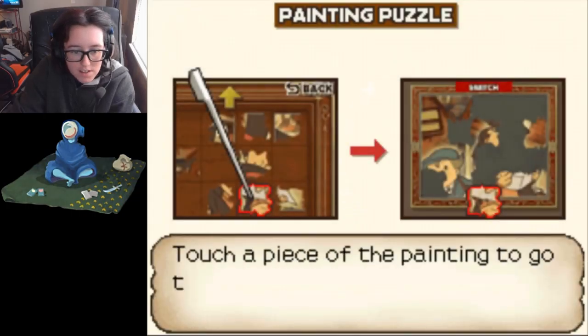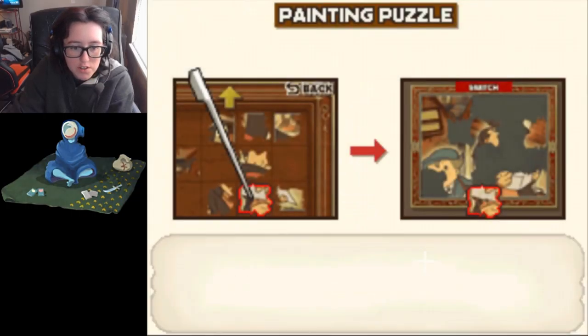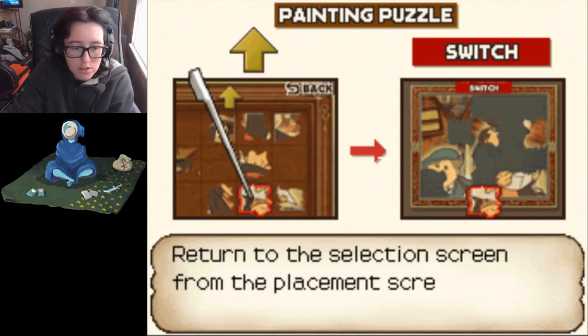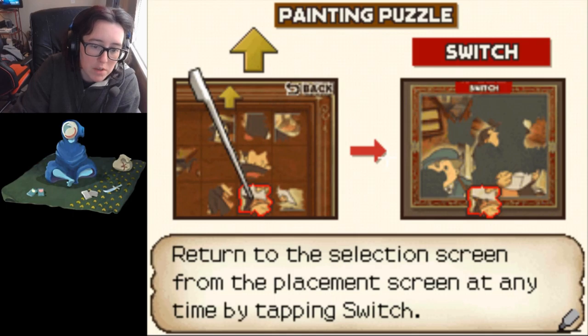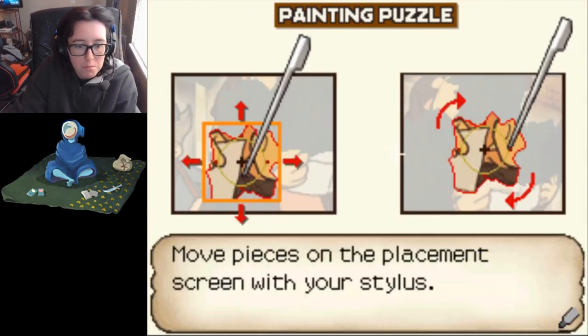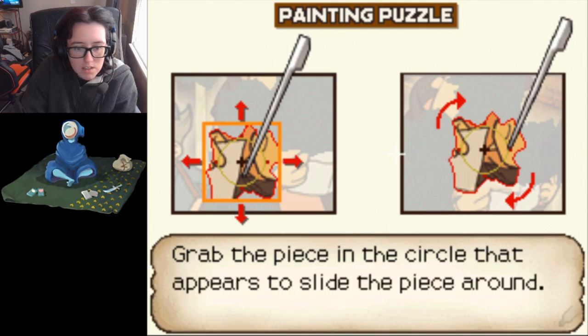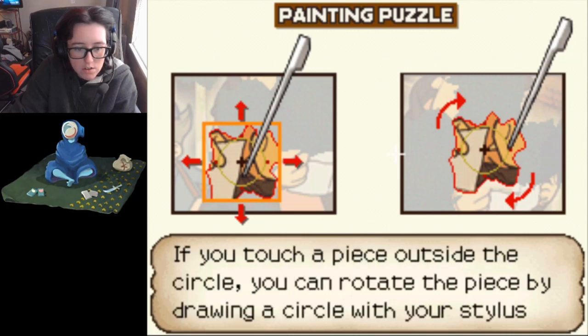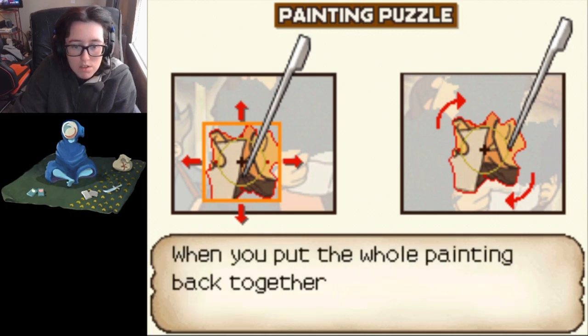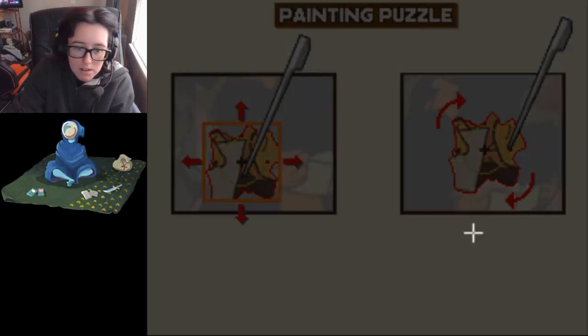And the painting - catch a piece of the painting to go to the screen where you can place your selected piece. You can also enter the placement screen by tapping the yellow arrow at the top of the selection screen. Move pieces on the placement screen with your stylus - grab the piece in the circle that appears to slide the piece around. If you touch outside the circle, you can rotate it. Find all 20 pieces and reassemble the picture - when you put the whole painting back together, something good will happen.